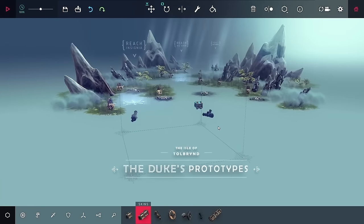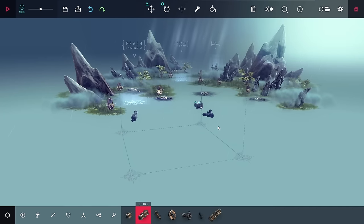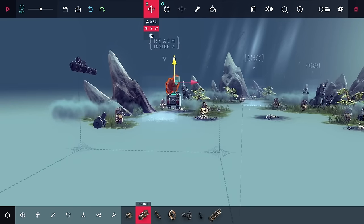Looking at the Duke's Prototypes next — this one is also kind of difficult. There's a lot of animals here with bombs on them, and if you get near them, there's a really good chance they're gonna chase you, and pretty much if they hit you, it's just over.